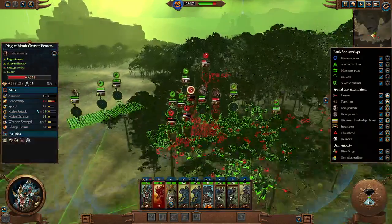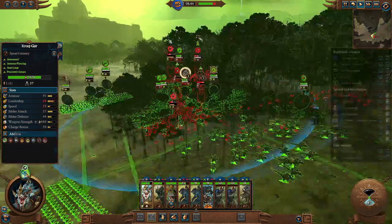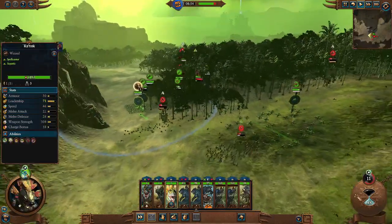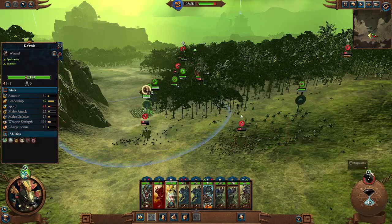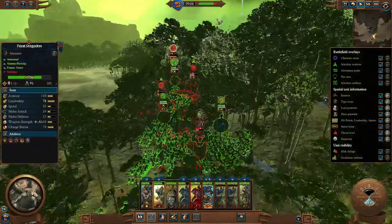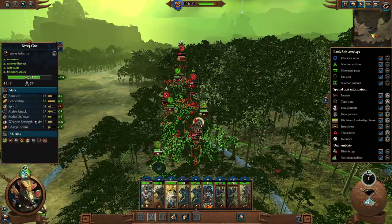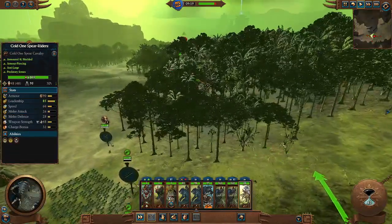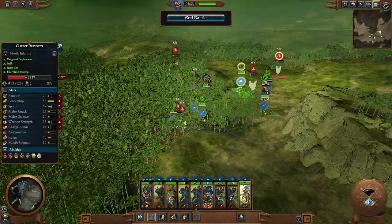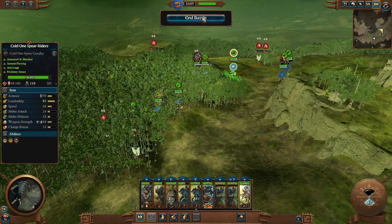The Plague Monks are doing a pretty good job holding the wall against me. Let's bring in more units and use Harmonic Convergence on Kroq-Gar next. All of you come over here - Kroq-Gar, I want you to solo him. We should be getting online lessons here. Let's just run him down - very nice. Let's end the fight. Good stuff.